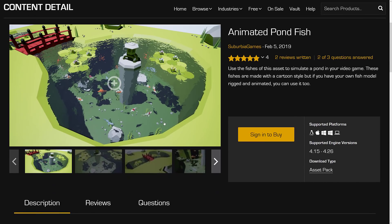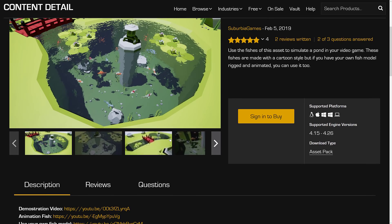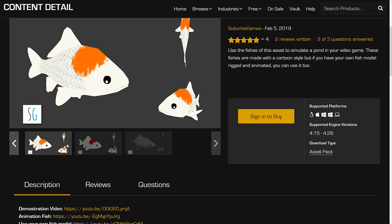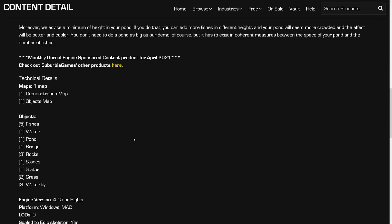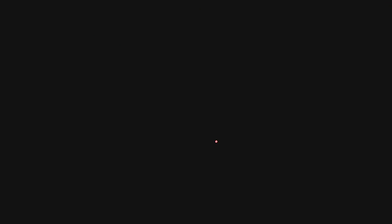Next up, we have an Animated Fish Pond — and we're going to assume that a fish is an animal. It's a fish pond with animated and rigged low polygon fish in the scene. In terms of details, you've got five fish, water, a pond, a bridge, three rocks, one stone statue, two grasses, and three water lilies. Pretty straightforward on the whole.